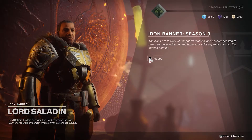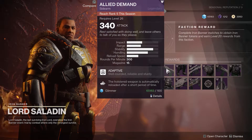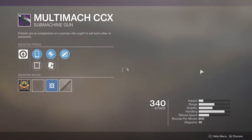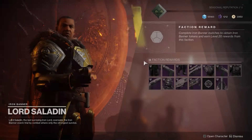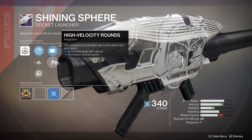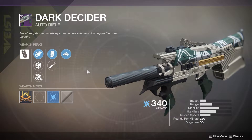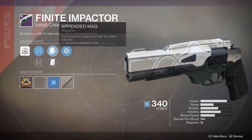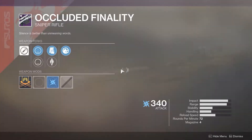We're here — Iron Banner Season 3. Look at the faction rewards: reach rank five. Some good-looking weapons, the perks don't seem like something that's just nuts but some interesting stuff happening here. There's a 140 with Snapshot — I'm not super stoked on these weapons, they're not too fancy for me.